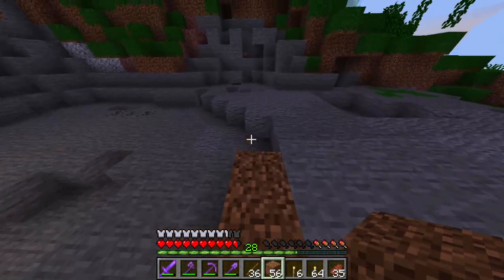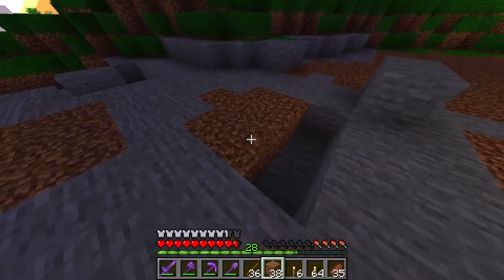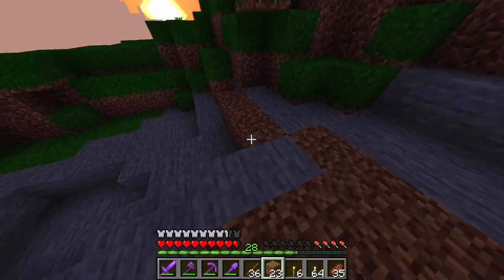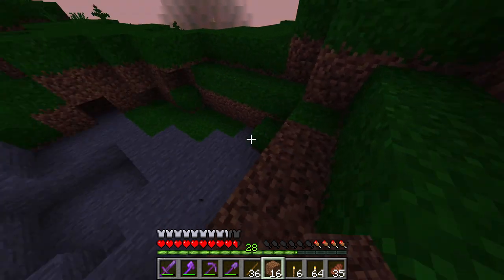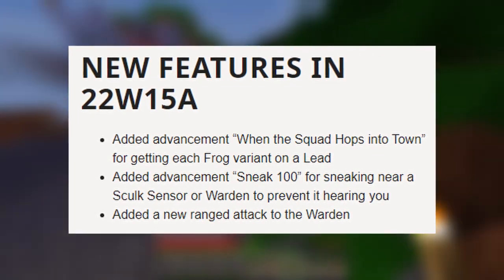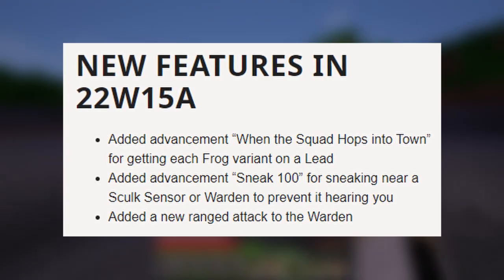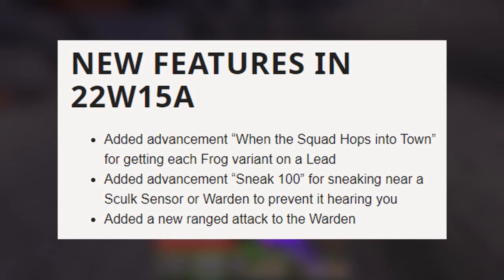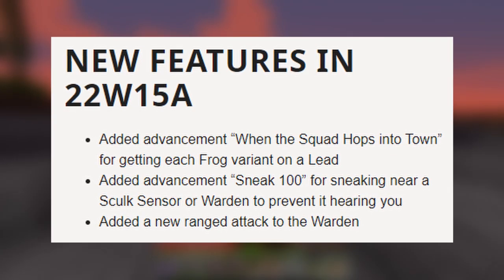Finally, let's get onto the latest Java Edition snapshot which released this Wednesday: 22w15a. It was quite a basic snapshot with a few interesting changes. New features include: an advancement called 'When the Squad Hops into Town' for getting a frog variant on a lead; an advancement called 'Sneak 100' for sneaking near a sculk sensor or warden to prevent it from hearing you; and a new ranged attack added to the warden, also known as the sonic charge.